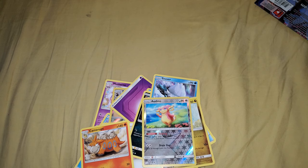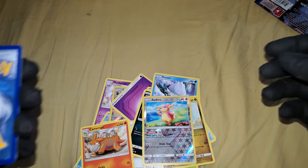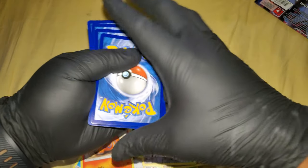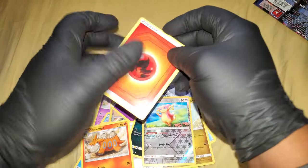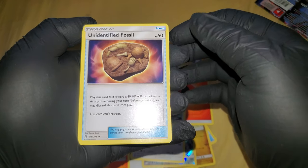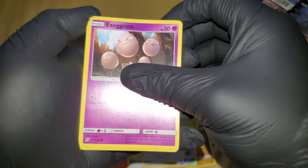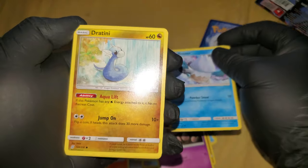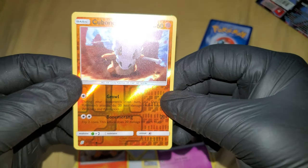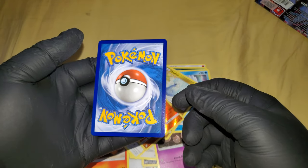Alright, code card — I'll show it at the end. Okay so it's a white one. I'm not going to show the code yet. One, two, three, four. Vigoroth, Unidentified Fossil — who does it belong to? Tornadus, Yanma, Exeggcute, Murkrow, Snover — another Dratini. And a reverse holo. Common Cubone — and come on, please be something good. I'll take a holo at this point.